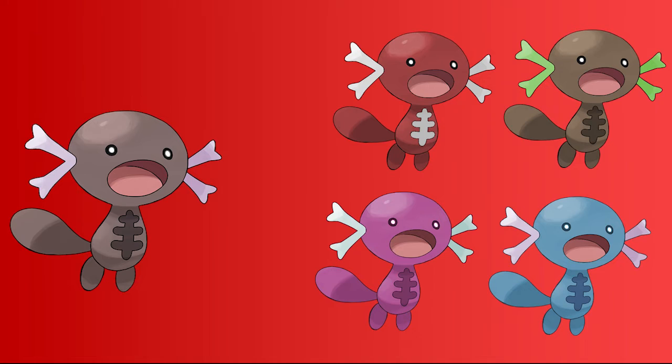First up, we have Paldean Wooper. For these four designs, I did a red one, a brown one, a pink one, and a blue one. The red one is a reference to Pokemon Scarlet, and I also just think the color red looks really good with Wooper.